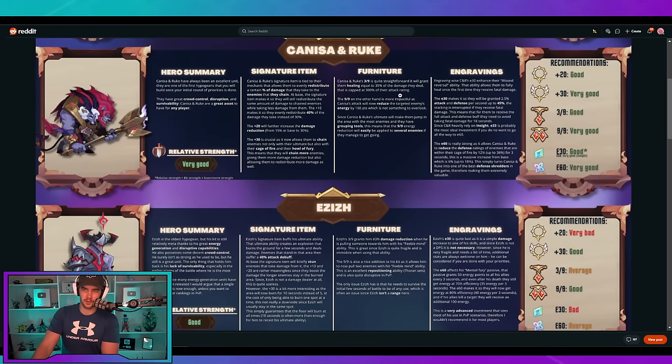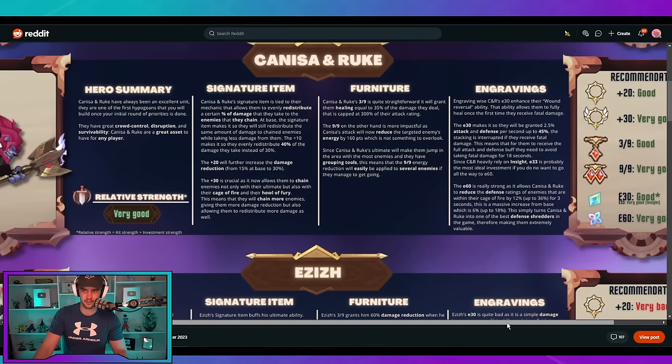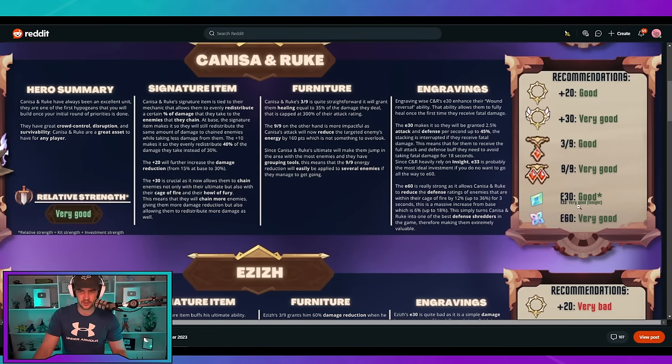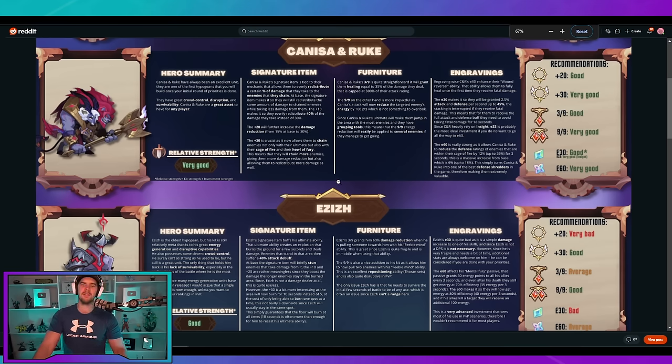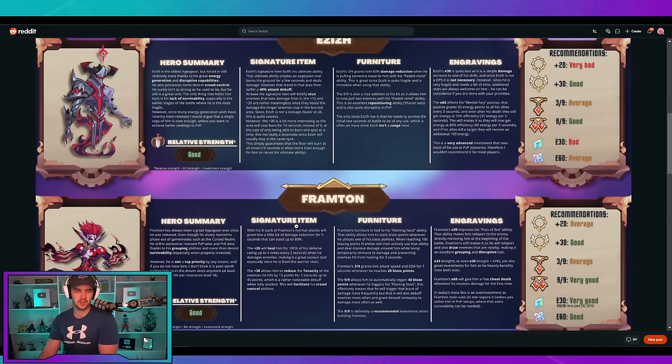Then we move on to Condition Rook — once again a very good character with very good investment ratings across the board. Not too bad. And then there are these additional notes, which are hard to see — let me zoom in. E33 is very good if you spec it into the inside. Even the fine-tuning detail is included. Aziz is good, but you don't really need much investment. Cool beans.